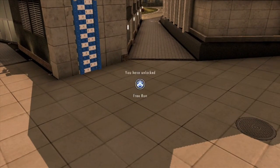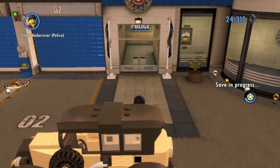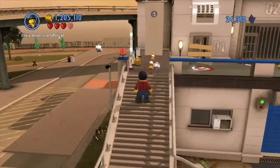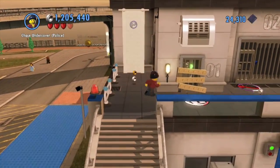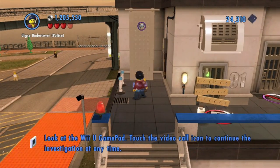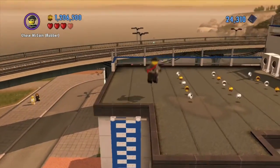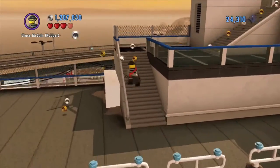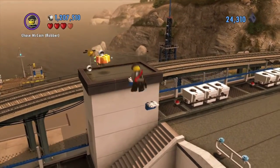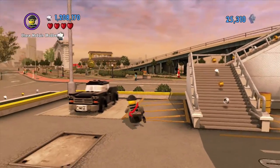So now we get free mode for that. And now since we have the blue gun, we can use it here. And you climb up here and you find a nice super brick. So now we got the super brick.